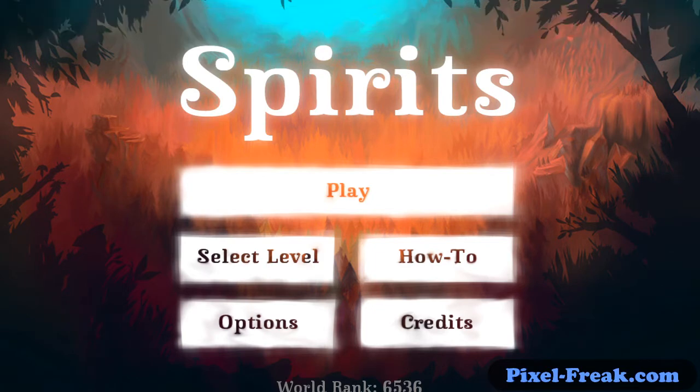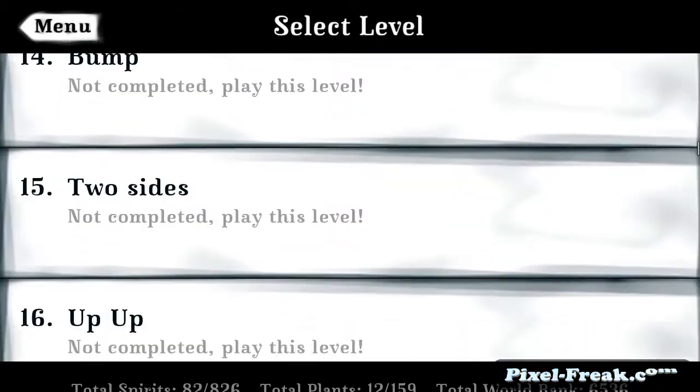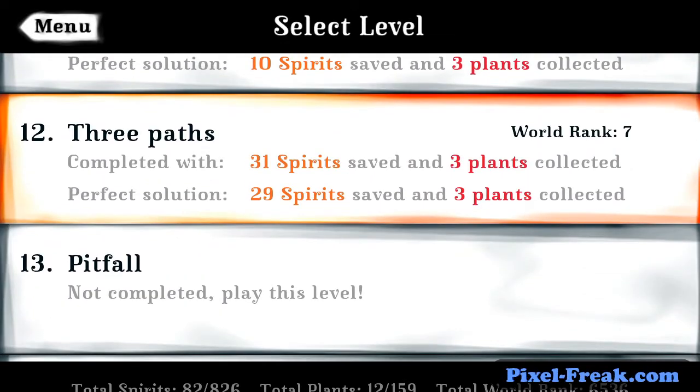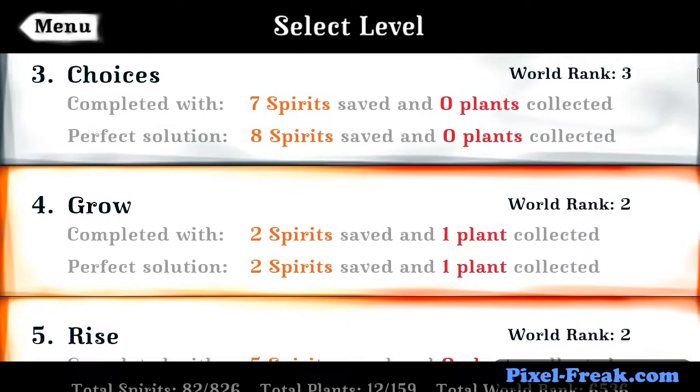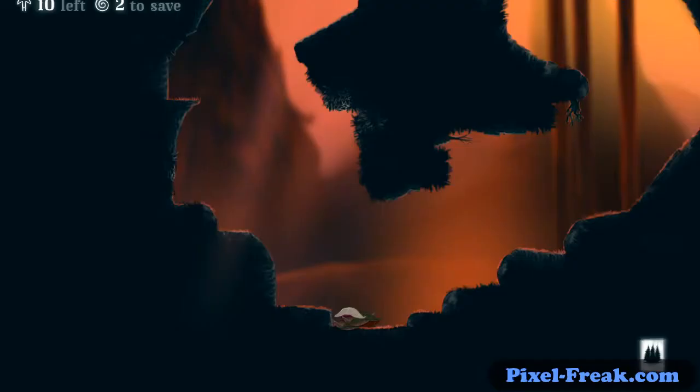This is actually a pretty good game and we'll just jump right into it. I'll go to select level and do an earlier level. So you have all your levels here, and if I'd hit continue it would have taken me right to where I am — level 13. So this is essentially a game like Lemmings, if you remember Lemmings from back in the 90s. Let's go ahead and hit level 3.